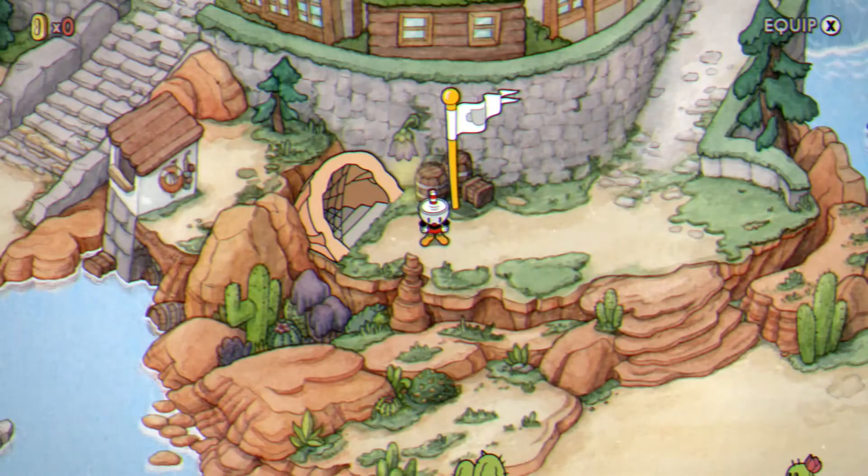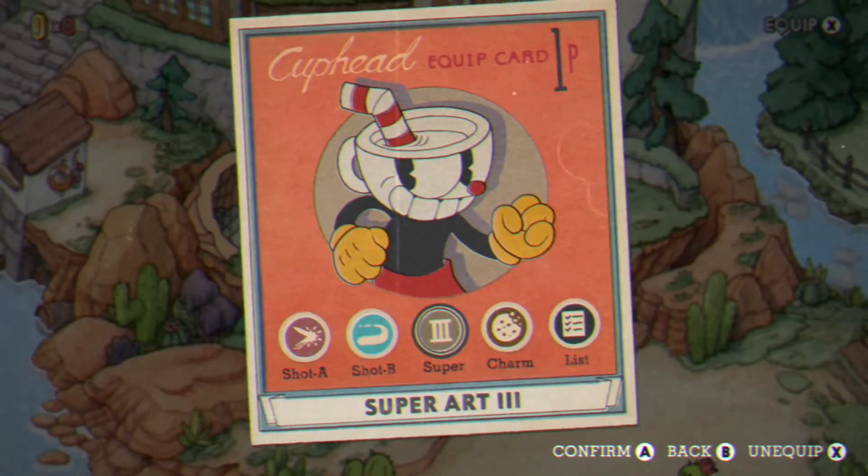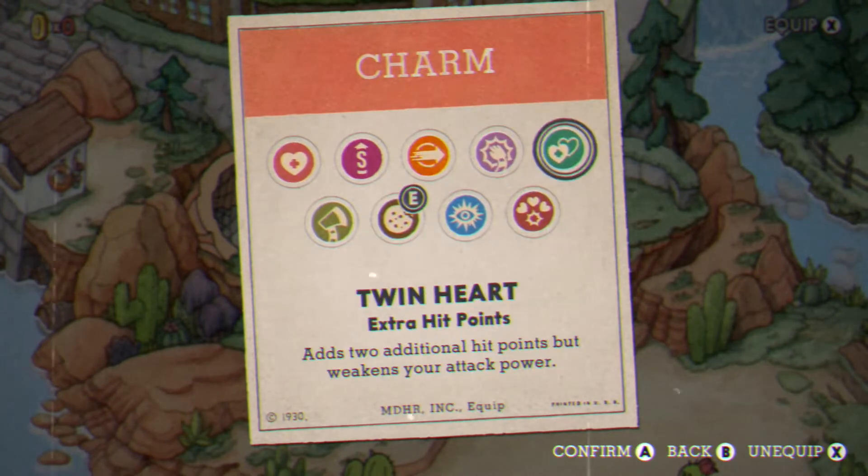If you don't know, there is a way to double your HP before you even go into a battle. It's a little cheat code, and by using the cheat code it will actually pop the achievement. The first thing you want to do is go in here and equip the Twin Heart.